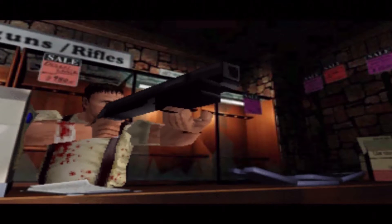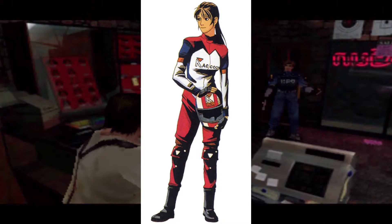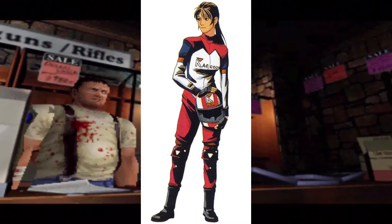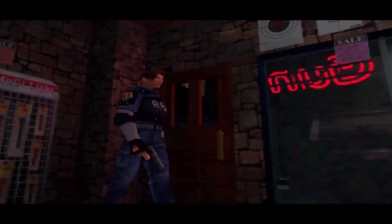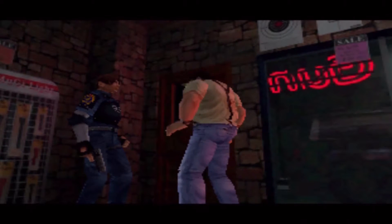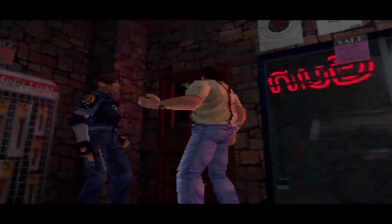If you guys watched the video on Resident Evil 1.5, you'll know that this guy was originally going to be one of the people that helped Elza out in her story campaign. It was him and Sherry. Obviously Sherry remained to help out Claire in her story in this version of the game. You have Ada helping out Leon, and you have Sherry helping out Claire, and you run into Annette and Ben the reporter.